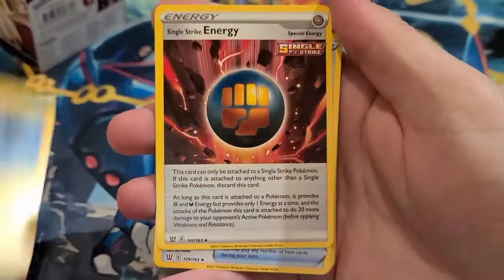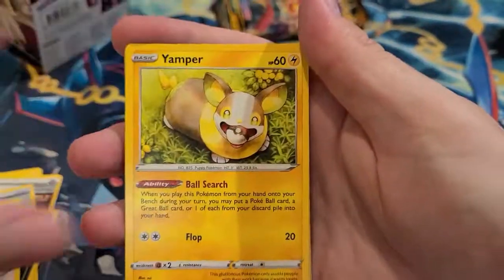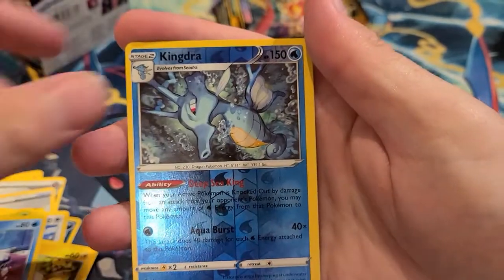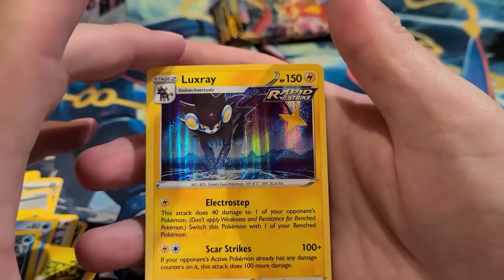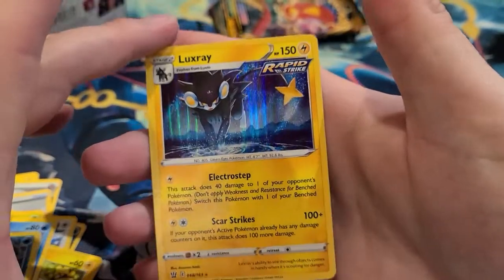Second Battle Styles pack: fire energy, Luxray, Level Ball, Zubat, Lickitung, Yamper, Scatterbug, Glalie, Mr. Mime, reverse holo, and a Rapid Strike Urshifu — that's a cool looking card.